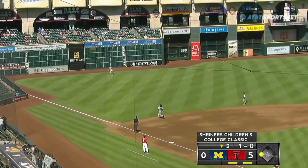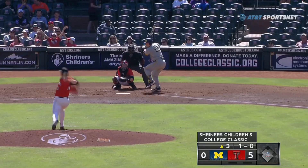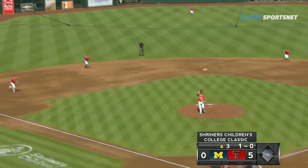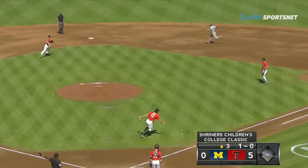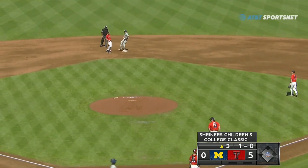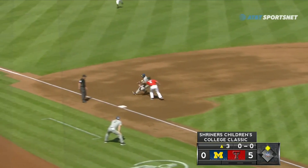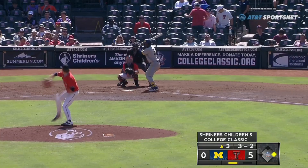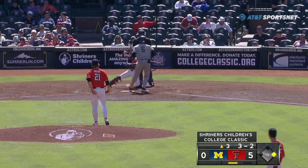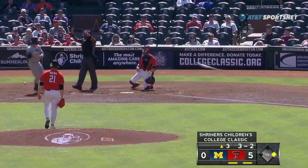Into left field, Flores has got it and that will retire the side. Popped up, left side and right side. And this is going to be Cash, unable to make the play — it's that sun again. A leadoff double. Back up the middle, Voight. They've got Van Remortel in a rundown and that's going to be out. Gazelle applying the tag at third base, and he gets him.